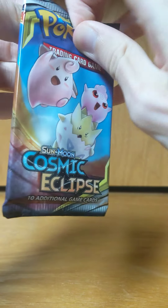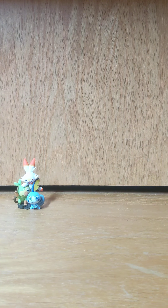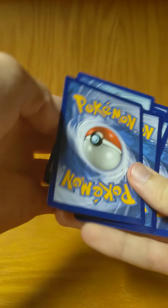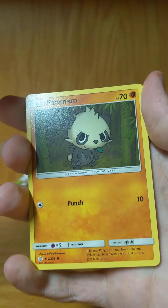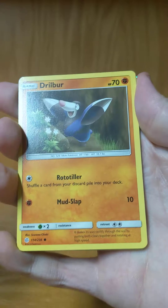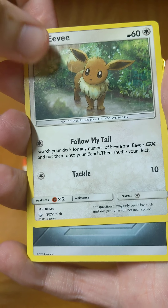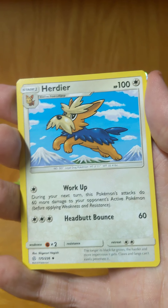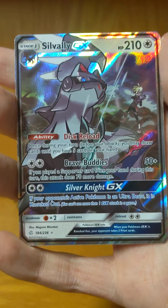Next up, Cosmic Eclipse. Cosmog, Panjam, Jober, Tengula, Eevee in the rain I think, Steel Type Energy, Floette, Roxy, Herdier. Reverse is a Chinchao. In the rare, looks like to be Ultra — Silvally GX.